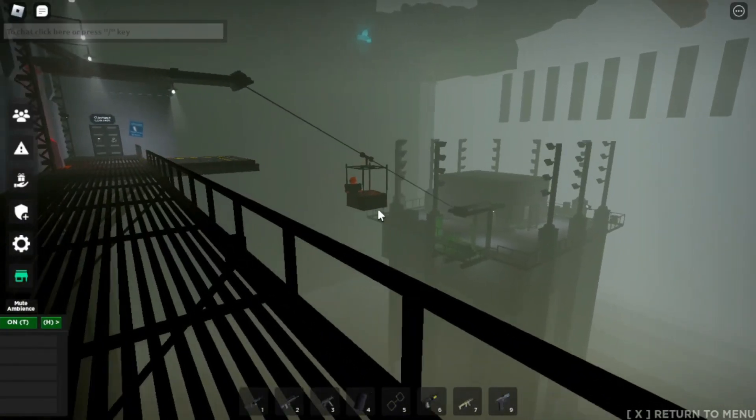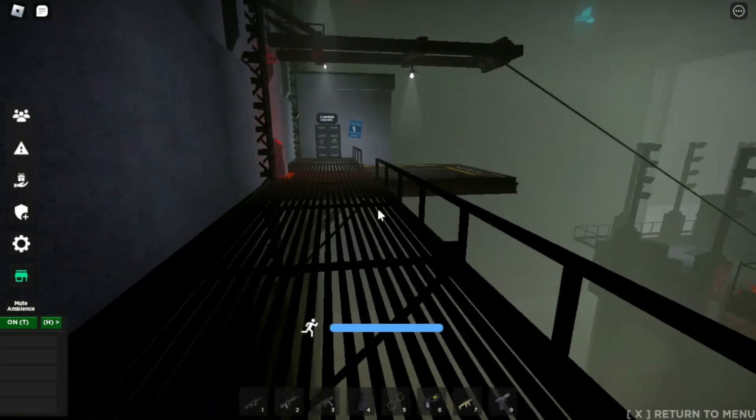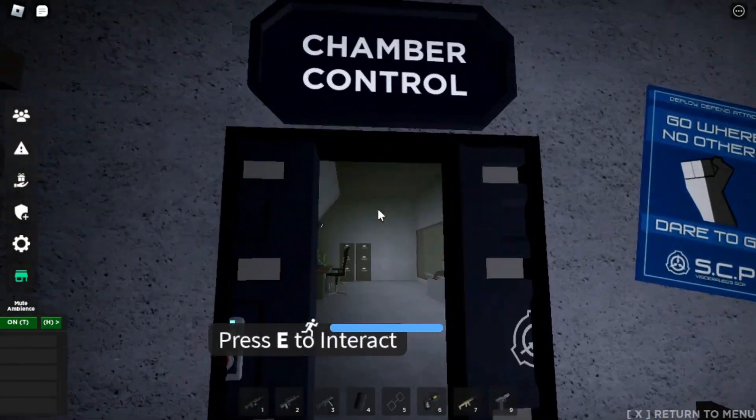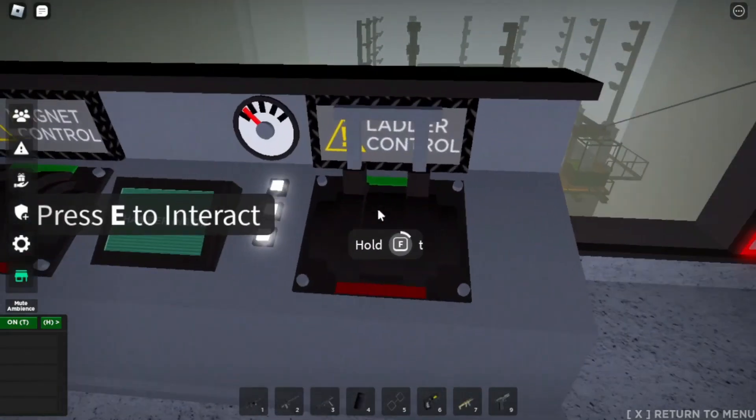Recontainment will require two people: one in chamber control and one in the femur breaker. Recontainment from chamber control will need you to send the femur breaker sacrifice down to lower containment. You will need to have the door open, indicated by the blue light on the button, the power turned on, and the magnets turned off.